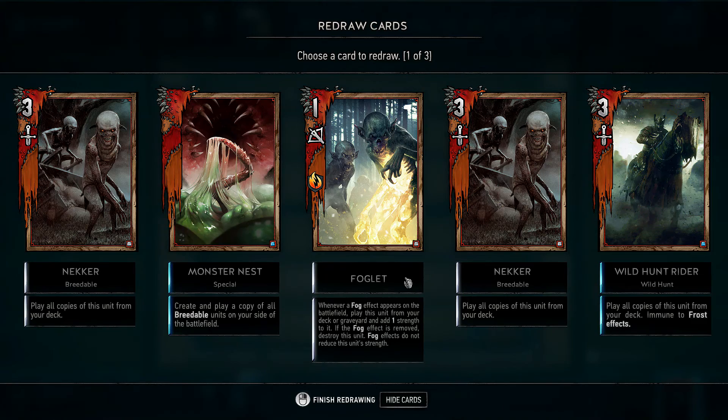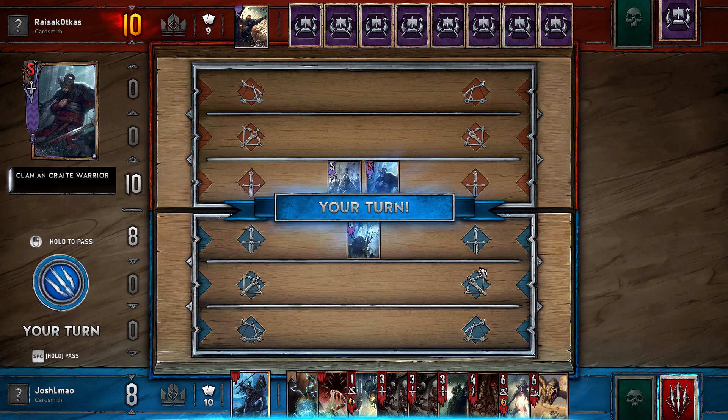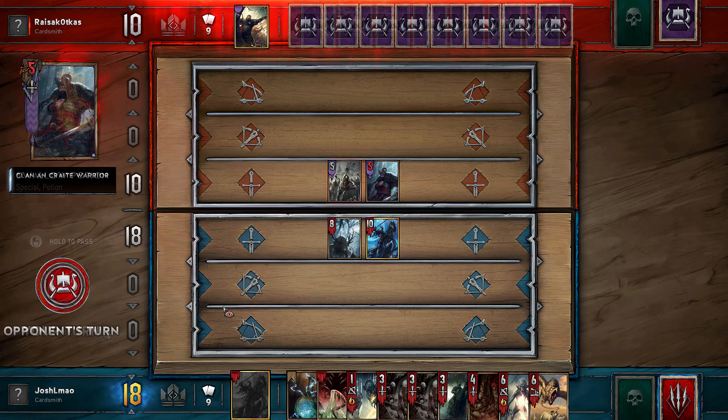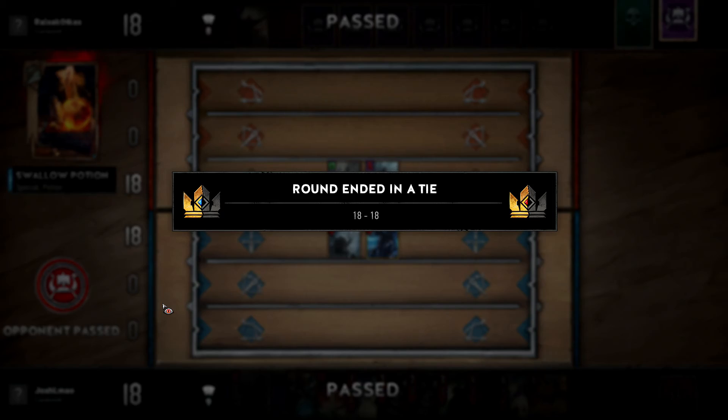Before round one even starts, try to re-pick so you can get at least one Neca Warrior and have a Monster's Nest card. Also if you end up having a Neca Warrior in the starting deck, try to have two of the same type of breedable cards — I'll explain later why. On the first round I suggest using your leader's ability and playing Eredin, any gold cards, and any Fiends or Manticores that you have in your hand. They are very strong cards and your opponent might actually pass and let you win, giving you a 2-0 result.